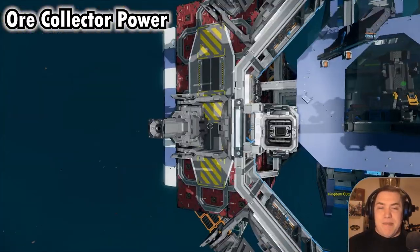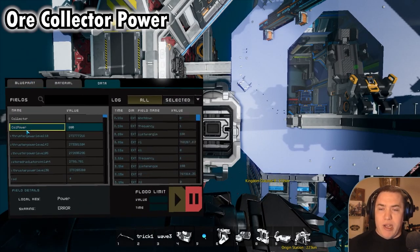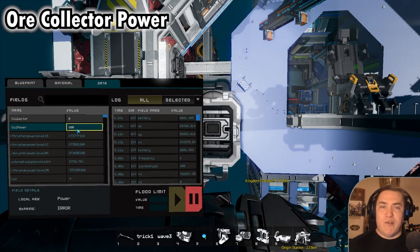That's the first fix — easy, simple, no problem. Just go there and change the name to 'collector power' or whatever you want, and then give it a value of 800 or more.